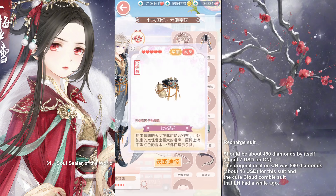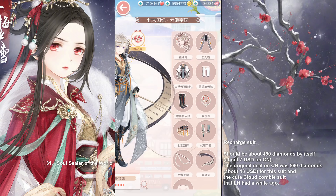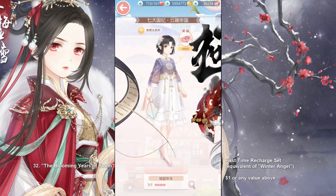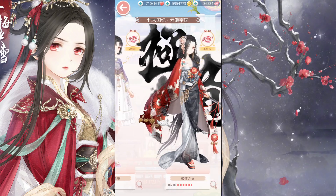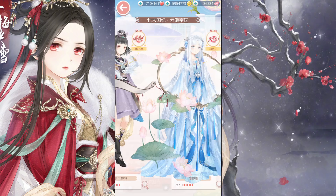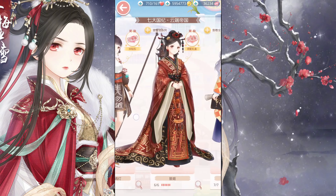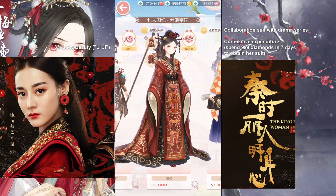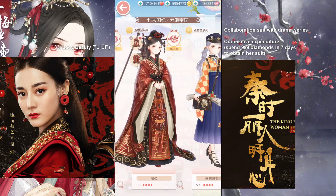The next suit is the equivalent of Winter Angel, the first-time recharge set — so if you just recharge anything above $1, you get her. We have all of these suits already, so we'll scroll past them until we arrive at Lady Beauty, or Lee Ji. She was a collaboration suit with a drama series.